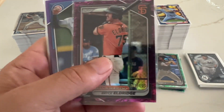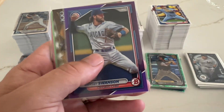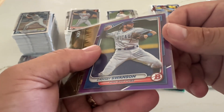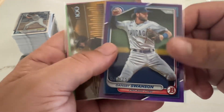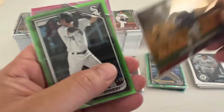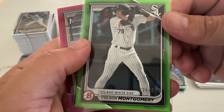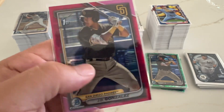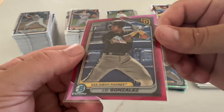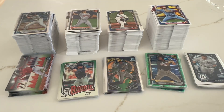Ryan Clifford at a 99, Bryce Eldridge at a 199, okay at a 250 — Dance Me Swanson, Ethan Salas at a 50 with the top 100, at a 399 Colton Montgomery, and another Ethan Salas Bowman Chrome at a 199 — 181 out of 199.